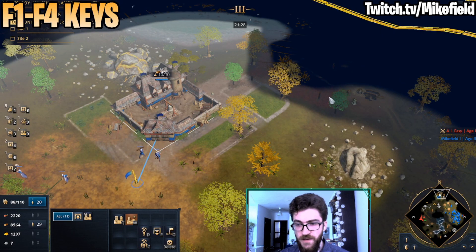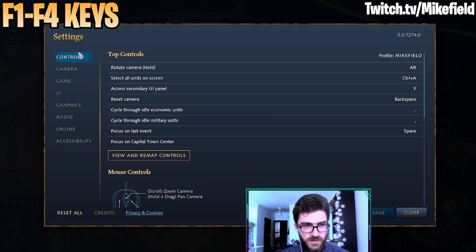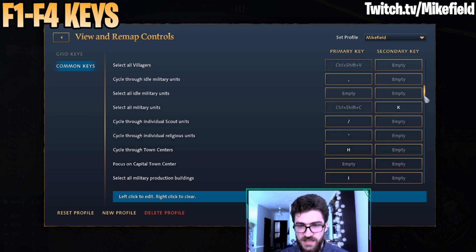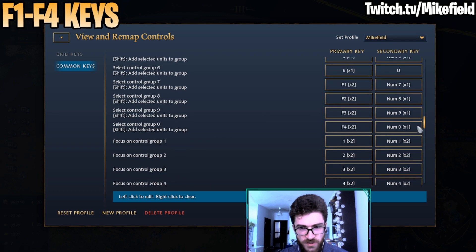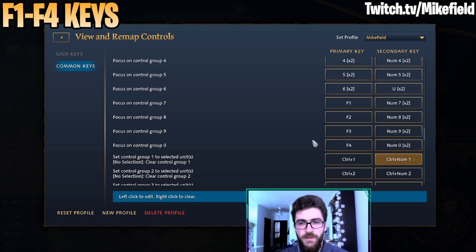The first piece of advice is the F1 to F4 keys. You can rebind those keys in your settings. Go to Controls, then View and Remap Controls, and go to Common Keys. In Common Keys you'll have the possibility to use your control group. We want to go to Focus on Control Group 7, 8, 9, and 0. You're going to rebind those because it's very difficult to reach them on the keyboard and you're very unlikely to ever use them. Binding them to F1 to F4 gives you four additional control groups at your disposal.